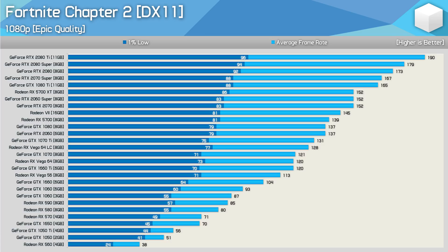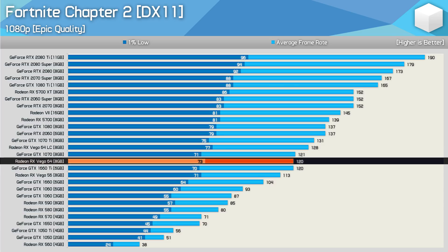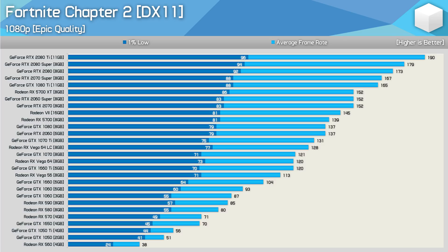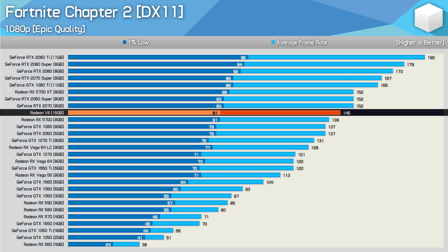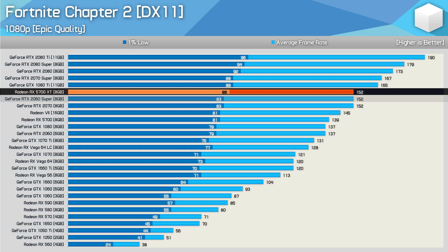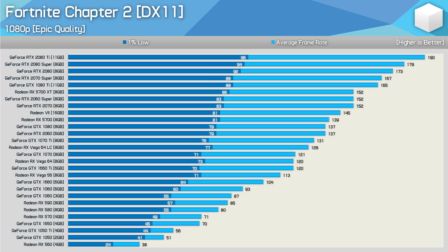For around 120 FPS on average you'll need either a GTX 1660 Ti, a GTX 1070, or Vega 64 — a pretty weak showing from AMD given how much more power Vega 64 consumes. For around 140 FPS, the GTX 1080, RTX 2060, RX 5700, or Radeon 7 will work quite well. The new Navi-based 5700 series GPUs performed very well in Fortnite; the 5700 XT matched the 2060 Super and the RTX 2070. Beyond that you're looking at over 160 FPS, so it doesn't matter much at that point.